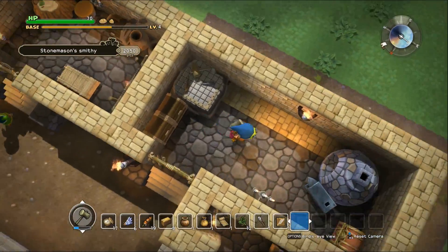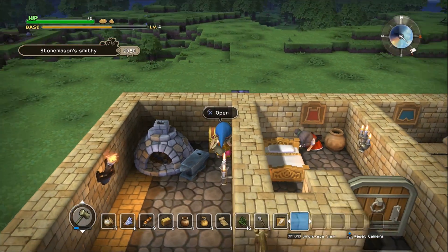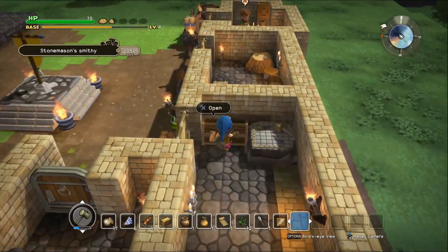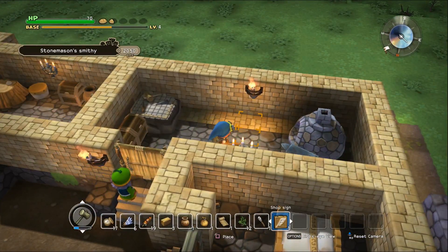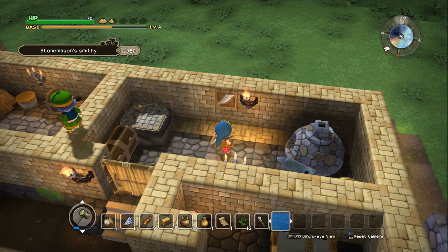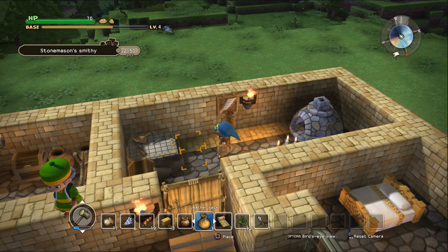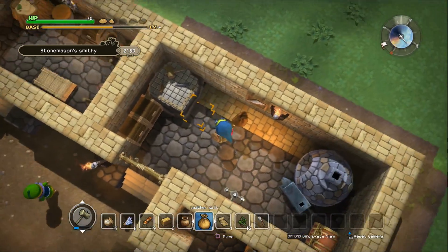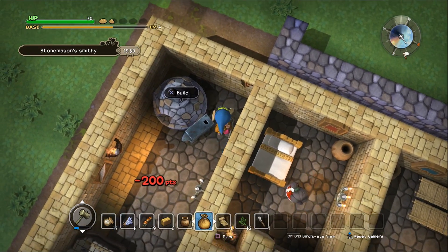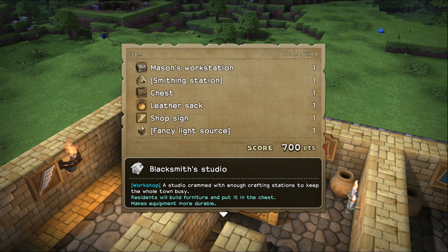I had to put a chest in here for it to act like the workshop it was supposed to be, because before, these treasure chests don't actually count. They count towards treasure chest rooms, but these chests actually count as the functional rooms. I think this is all we need here. And the bag — that's the only thing I need left. I'm gonna take this treasure chest out and put the bag here instead. Blacksmith Studio — beautiful.